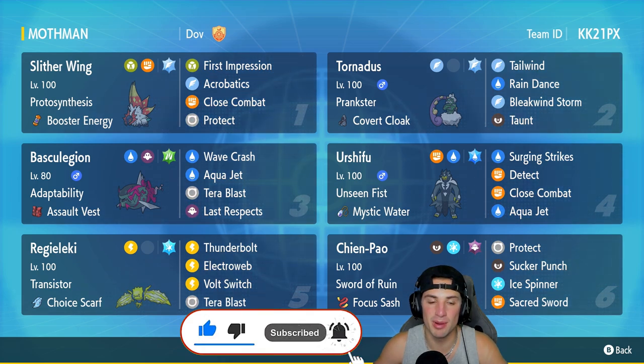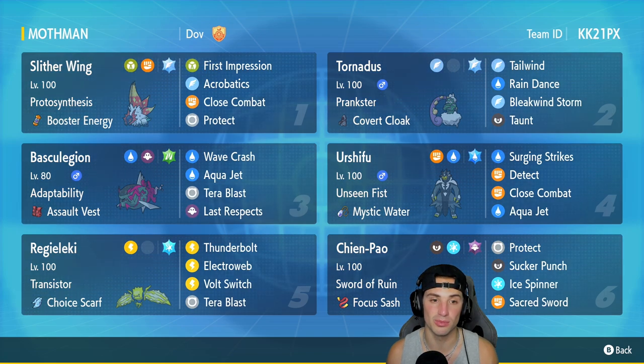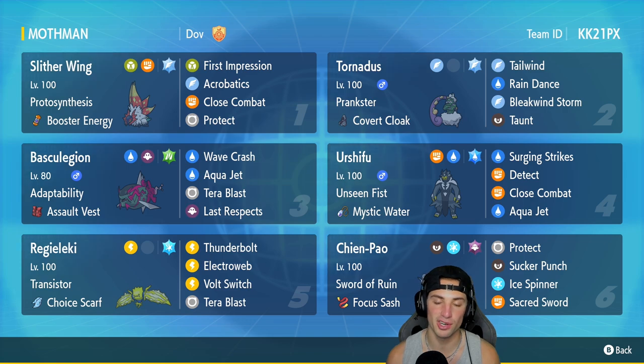Back in Series 2 when paradox Pokémon were first released into the ranked format, Slitherwing was actually pretty solid — you were seeing it on a couple of teams doing strong work with its bug moves and fighting moves. But now that Regulation D is here and the meta has shifted, you've stopped seeing it. This is the first time I'm actually using it. This team also features meta Pokémon like Urshifu and Chien-Pao, Tornadus for support, and then Basculegion and Regieleki.